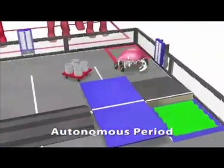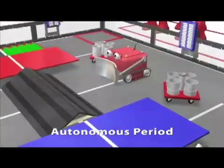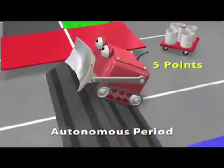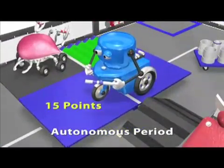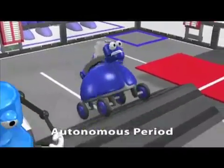If your robot is parked on a cliff at the end of the autonomous period, it counts three points. Parking a robot on the mountain or an unbalanced bridge is worth five points, and parking on a balanced bridge is worth 15 points. Having a robot on the dispensing side of the field counts ten points.